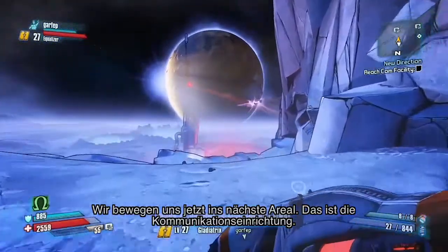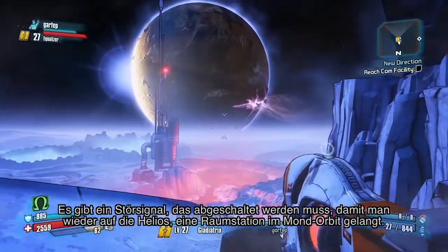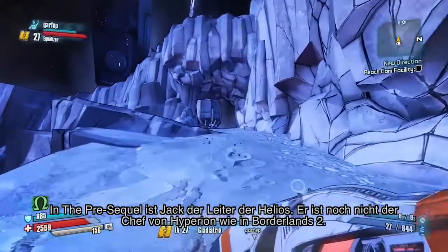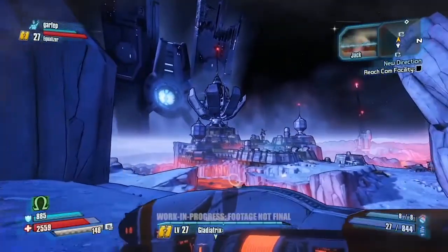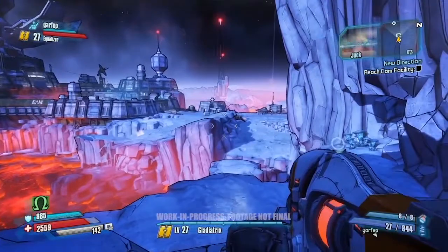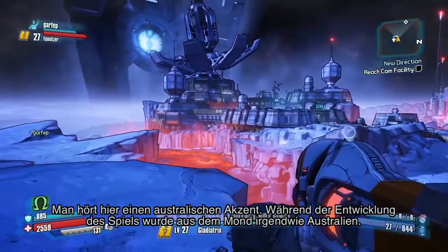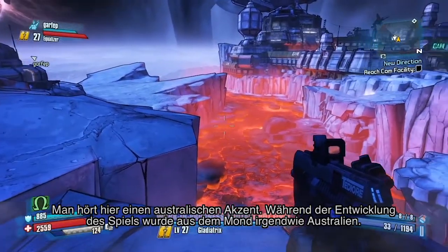Now we're going to move into the next area — the comm facility. There's a signal being jammed that you need to take care of so you can get back up to Helios, which is the moonshot facility. In the Pre-Sequel, Jack is in charge of Helios — he's not the Hyperion CEO yet that you know from Borderlands 2. Right now he's just managing the station and you've been kicked off. The facility is run by Reid Beeler, and you'll probably notice a bit of an Australian accent — during development the moon kind of turned into Australia.